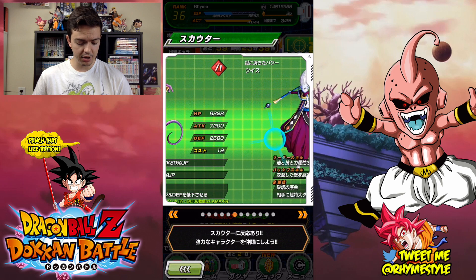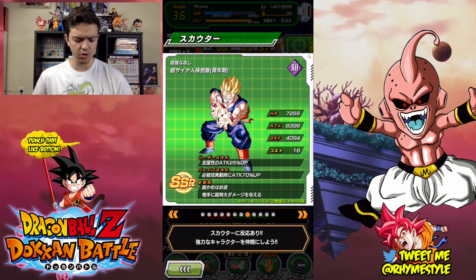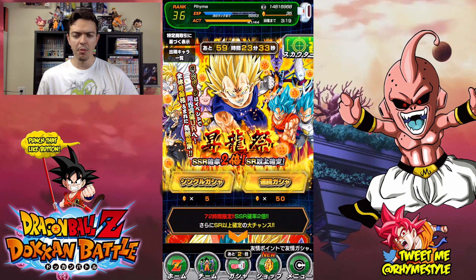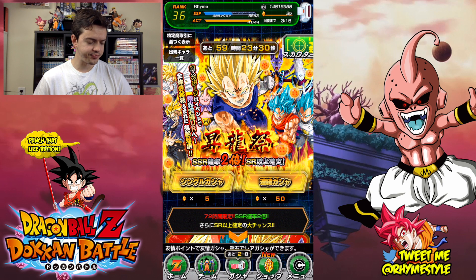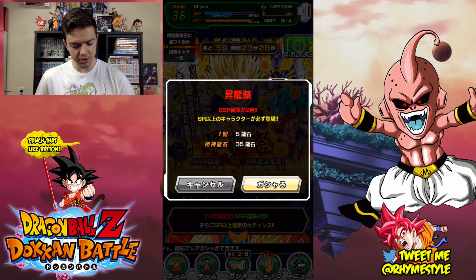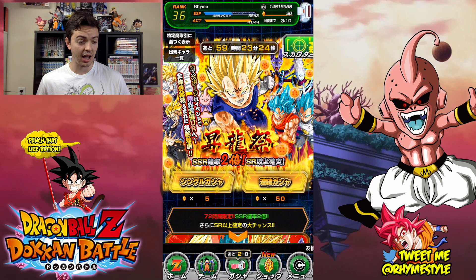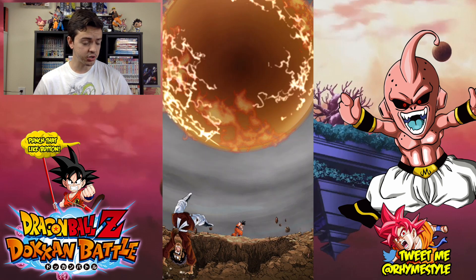In this banner we currently have Majin Vegeta, Majin Buu, Super Saiyan Blue Goku, Vegeta, and Beerus — nothing really new here. Without further ado, let's jump in and see what we get. It's funny because I was just talking to Theo the other day about what other characters have Dokkan-style awakenings.